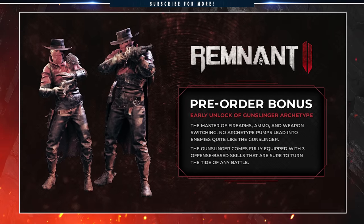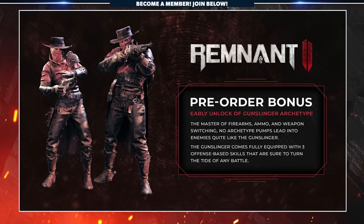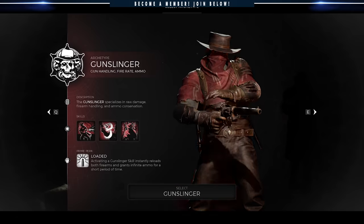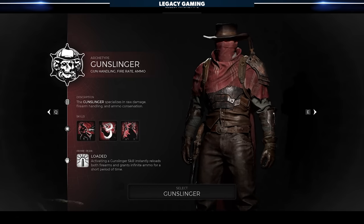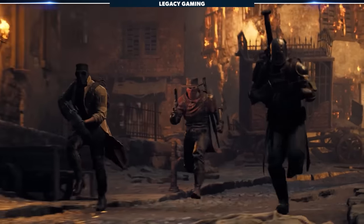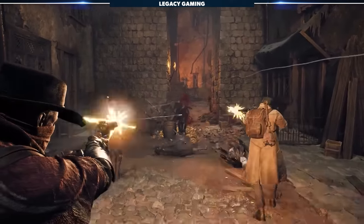First, I want to clear up some confusion about how the whole Gunslinger thing works, especially for those of you who may have purchased the Ultimate Edition of the game to play early. With any pre-order, the Gunslinger will be available to select as your starting archetype once you talk to Wallace in Ward 13. There is no preliminary item to obtain, no secret hunting to do — you just get it as a starting option.